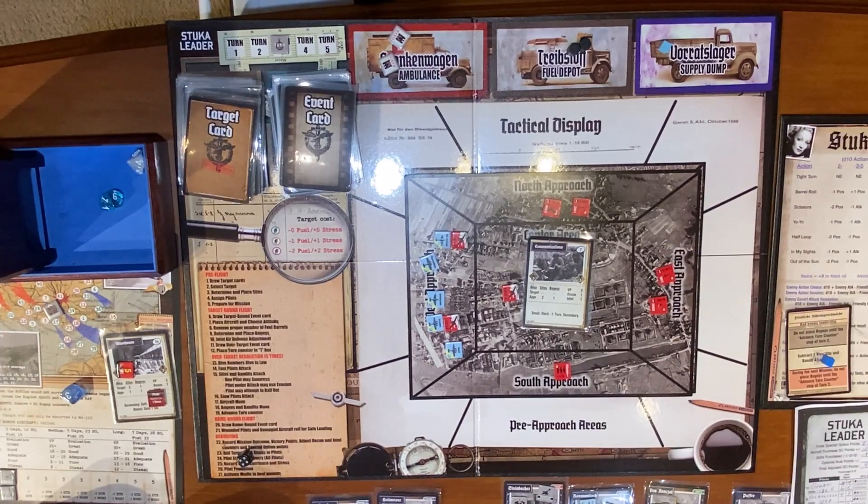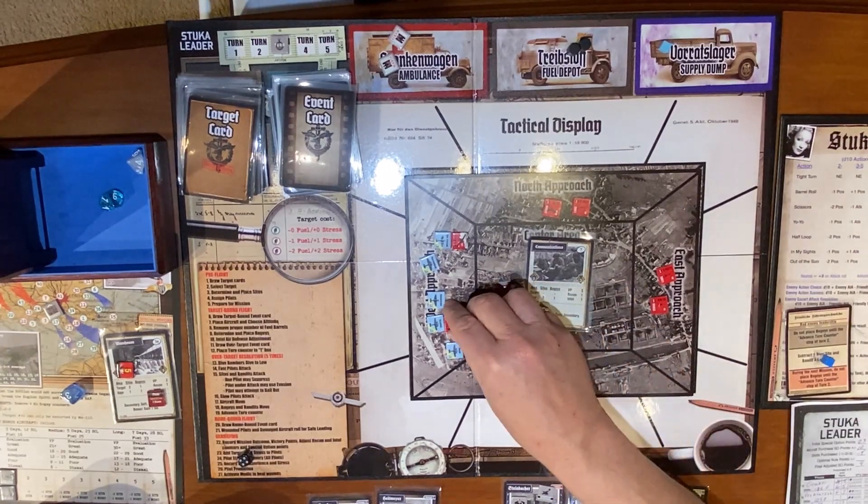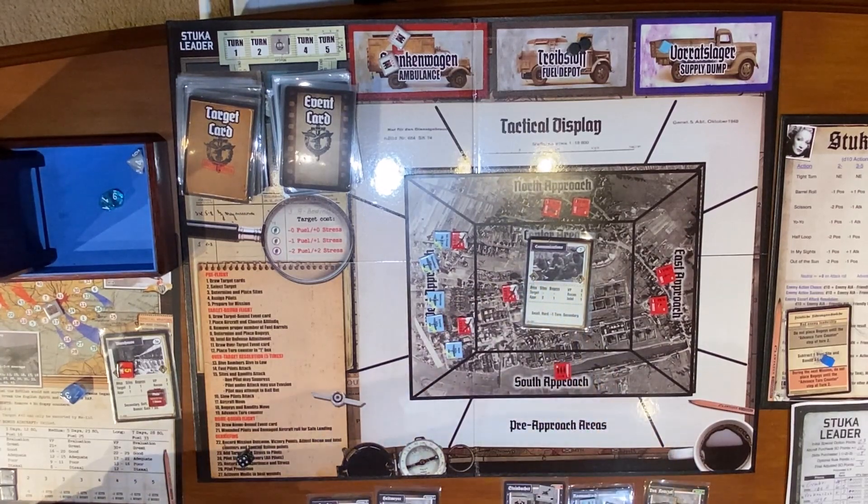Fast pilots attack — I do have one but he's the dive bomber so he can't attack. Oh no, he's dead — he is no longer a fast pilot when he's dead, just so you know that rule. I don't have any fast pilots so nobody attacks. Bandits and sites attack: there are no sites, so this bogey is going to attack Krautner.